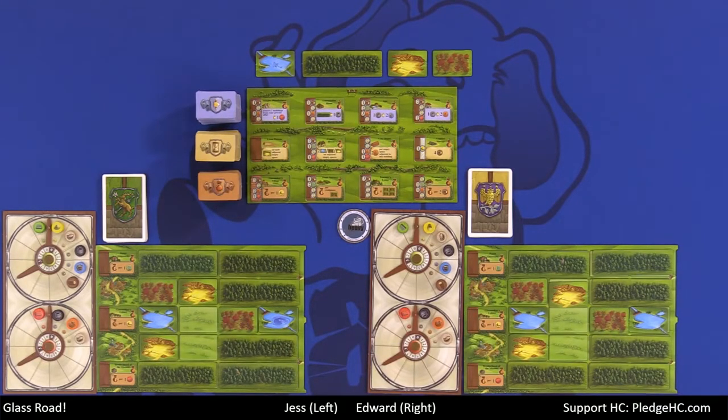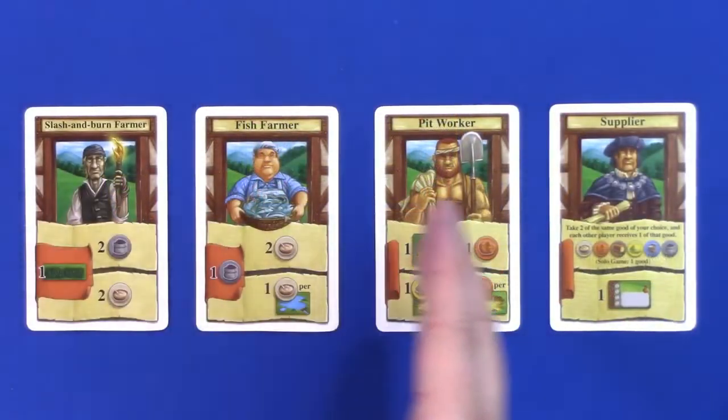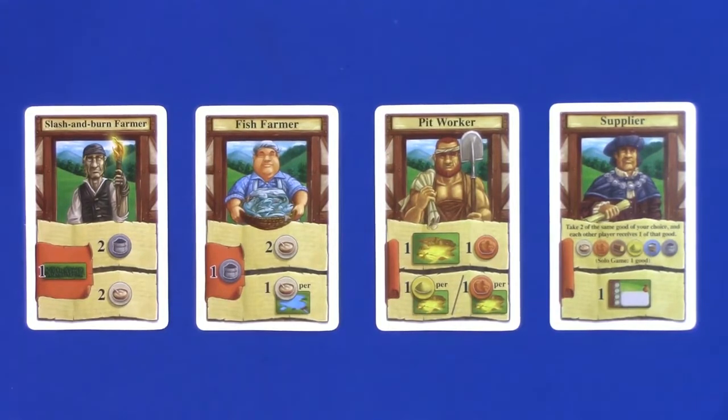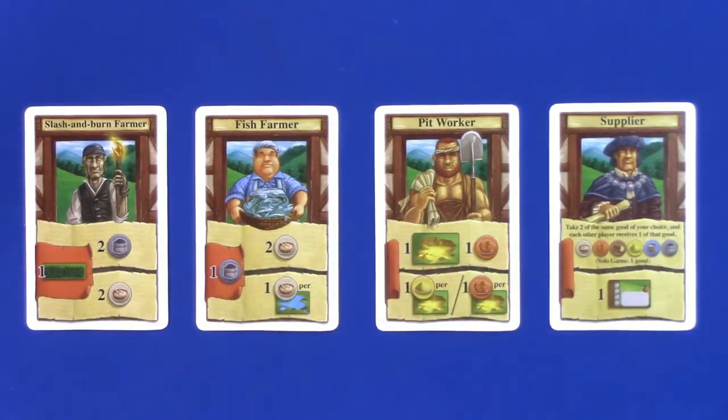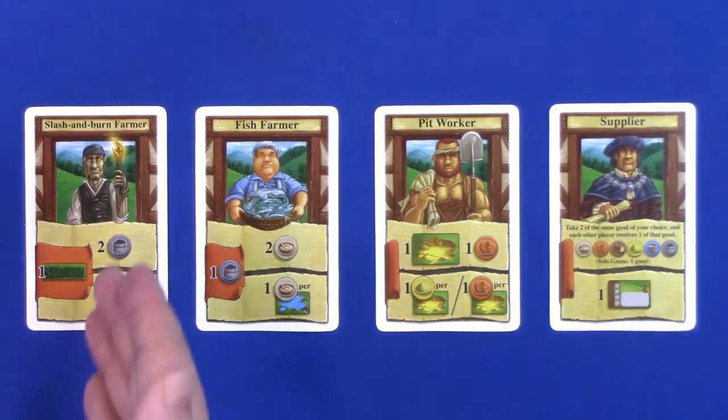In the normal three- and four-player game, everybody turns one card face down and then activates it in turn order. But in a two-player game, we don't need to worry about that. So before going further, we should talk about the different cards in our decks. There are 15 different cards — some will have prerequisites, some will not — and all will give us some sort of benefit, be it resources or the ability to build buildings.